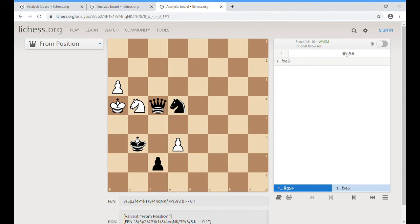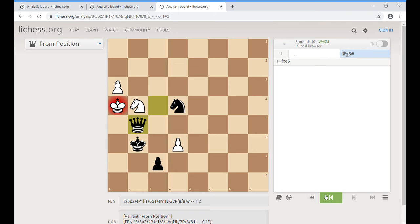Here's an example of stalemate that happens when there are more than just the kings and maybe one piece on the board. White moved the pawn to e6, and all black has to do is move the queen to e5 for checkmate, because the escape square is covered by the knight. Unfortunately, black played pawn takes, and now the knight can't move because it's pinned to the king, the pawn can't move because it's blocked behind the king, and the king has no available squares.